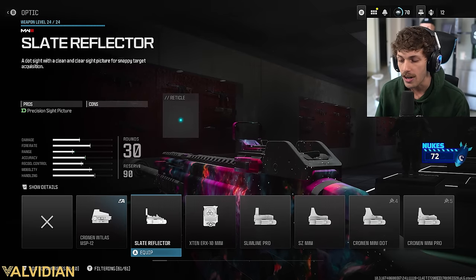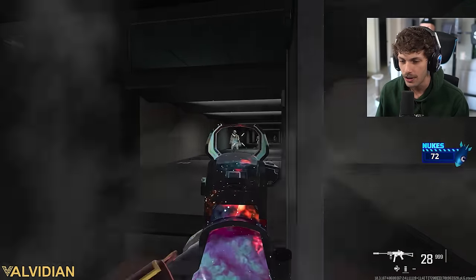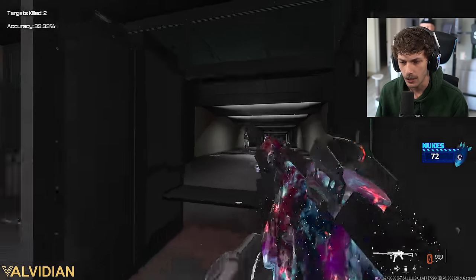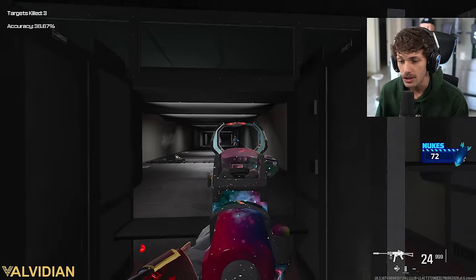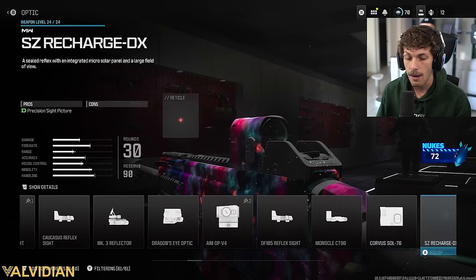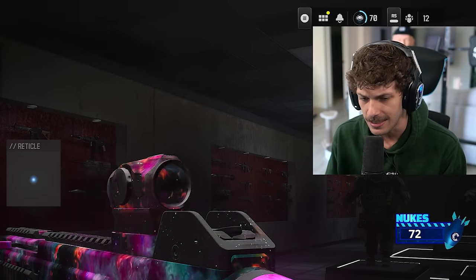If you want to add an optic, I recommend the Slate Reflector Cronin — I don't really use it on SMGs but on ARs it's pretty fun. You get a very open sight with a laser that's a little annoying but adds stability and increases mobility, making the weapon very easy and fun to use. It's one of my favorite sights in the game, though that laser can be annoying, which is why I usually go with the Niter Model 2023.